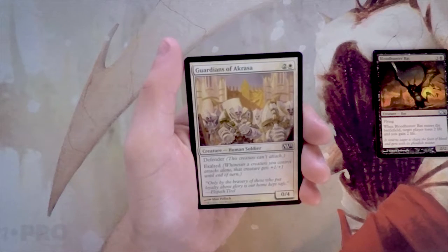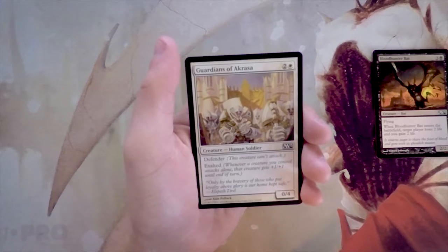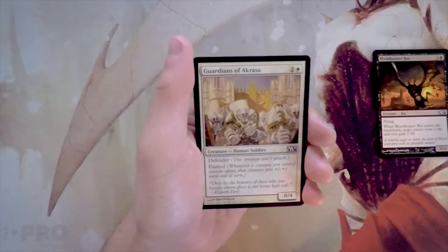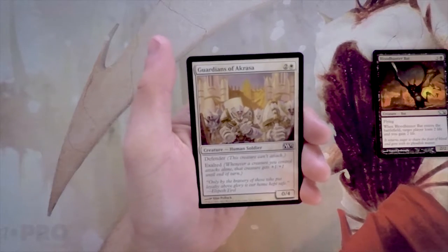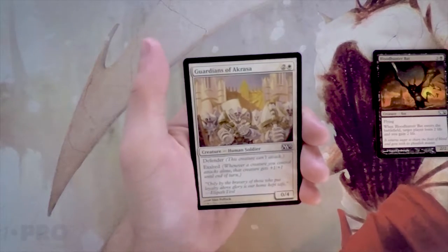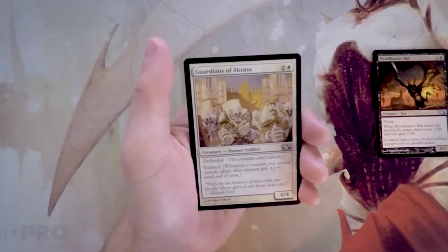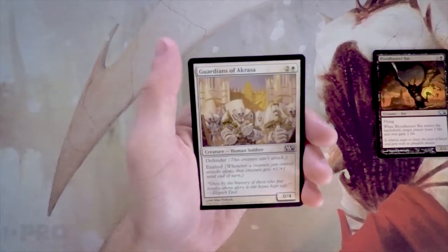Guardians of Akrasa is a 0/4 for two and a white — it has defender and also has exalted, so whenever a creature you control attacks alone it gets plus one plus one until end of turn. I generally don't like defender cards in draft; they just don't do enough unless you're drafting a dedicated defender archetype. Thankfully this has exalted, which makes it a bit more worth it — it can push your high-value creatures over the edge in combat. Not a huge fan, but not terrible.